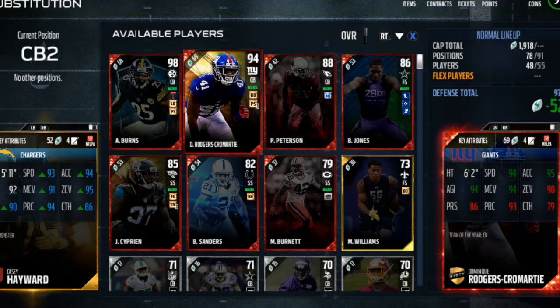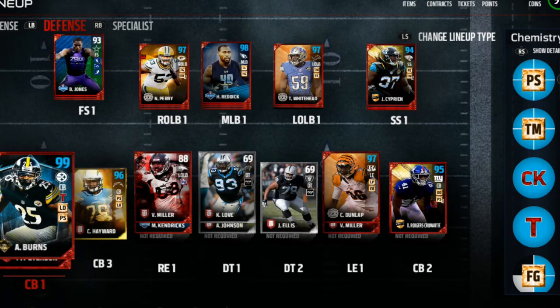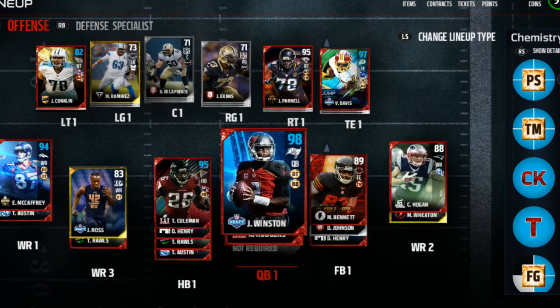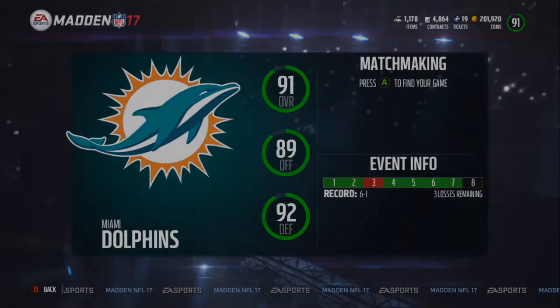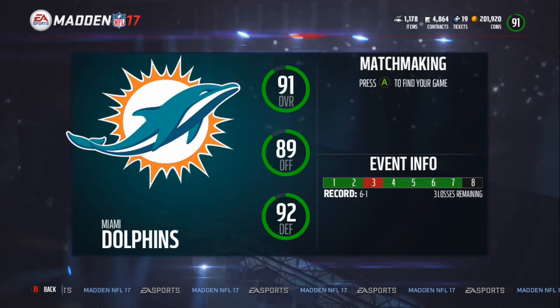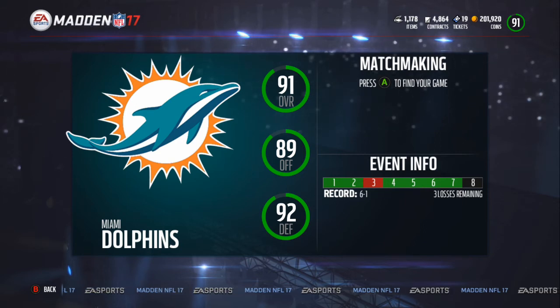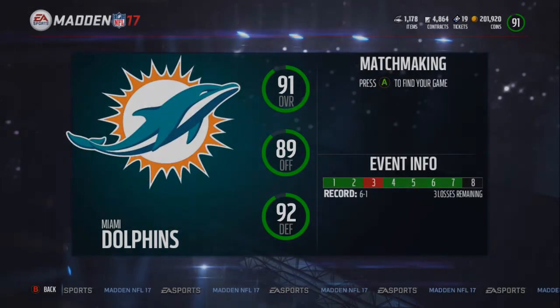This late in the season with Madden 18 getting ready to drop within a month, this team is not good at all. I'm probably going to be facing people whose lowest card on the entire team is a 96 or 97. But we're going to jump into gameplay — hit that thumbs up button, subscribe if you're new to the channel. We only need three wins to win the Super Bowl. One win will secure us in the playoffs — we are six and one right now. We had 91 overall, 89 offense, 92 defense. Let's go!